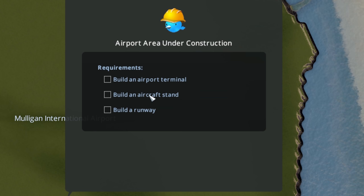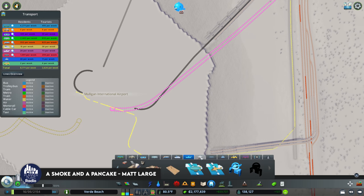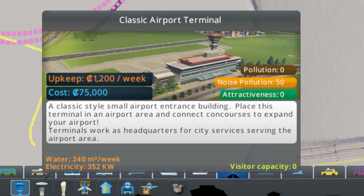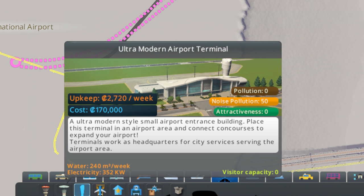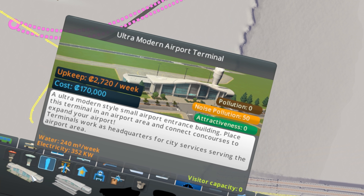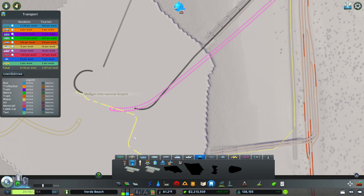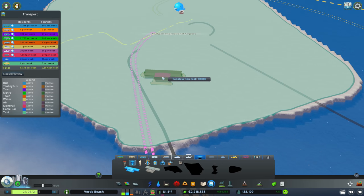We need to build our airport terminal, aircraft stand, and runway. We have the classic design, the modern airport terminal, and the ultra modern - I think I like the modern one the most. My goal is to not redo things too much, so let's give ourselves room to grow in the future. I'm going to pop this back aways - that unlocks everything we need: hangars, hotels, parked planes, control towers, airport bus station, and an aircraft stand.